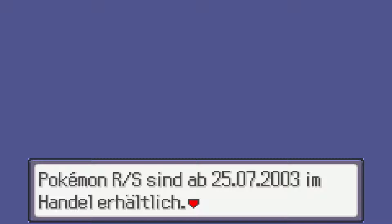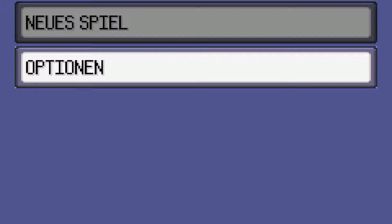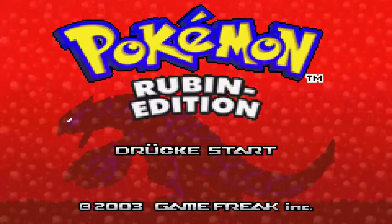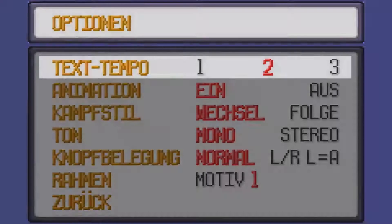Pokémon Rubin und Saphir sind ab dem 25.07.2003 im Handel erhältlich – schön, dass das Spiel uns das nochmal mitteilt. Heutzutage braucht man das auch nicht mehr verkaufen. Ich habe die falsche Taste gedrückt – die richtige Taste muss ich drücken. Text-Tempo 1.